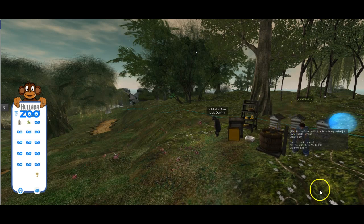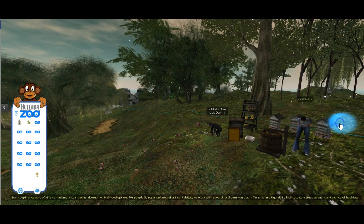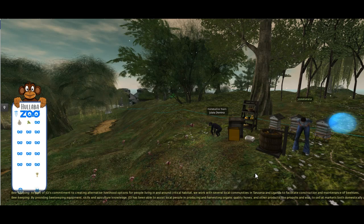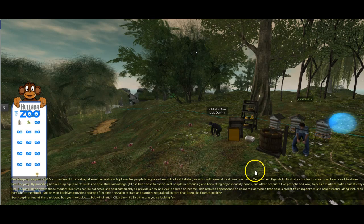This is the beekeeper we found here and there are some pink bees flying around, which might have something to do with your task here. If you click the blue sphere, the beekeeper will tell you about the work that the Jane Goodall Institute are doing to help people diversify their trades and how part of that is about construction and maintenance of beehives.